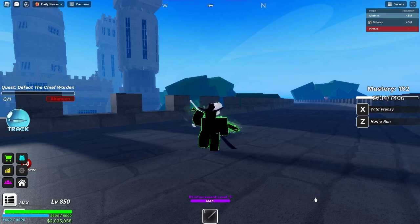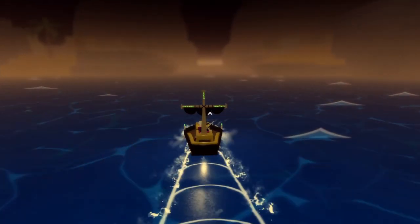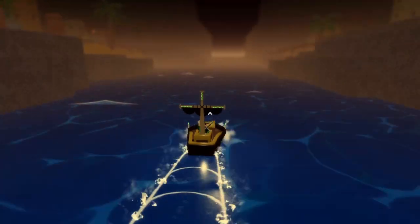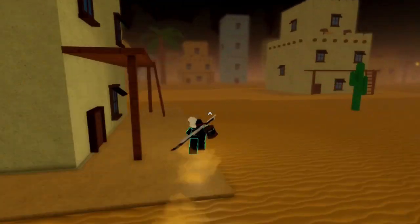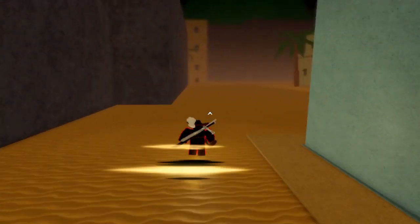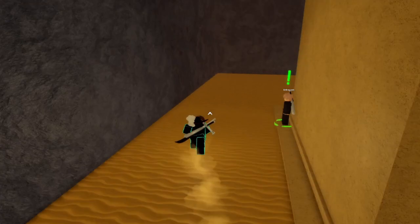Now, where do you find this weapon? I got you, don't worry. Head to the newest island they added — Cactus Peak. When you get there, go to the left side of the island and start following the stone wall. The second you see this building, the NPC should be there.